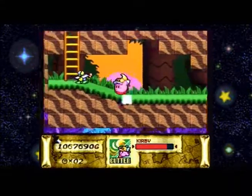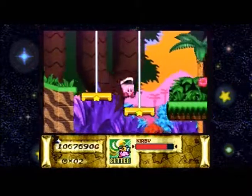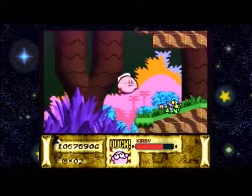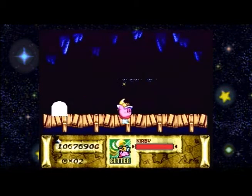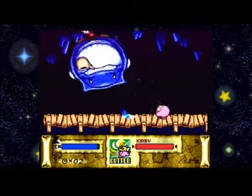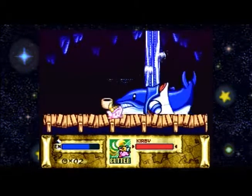Cutter's probably one of the most recognizable abilities in the Kirby franchise — it's fast, it's powerful, and it's versatile. Just like Sword. But who cares about Sword? Okay, that should be all the treasures. And this boss is going to be... Whale Man. So each boss is unique to the Great Cave Offensive — each little boss is unique.